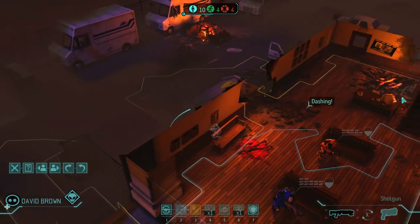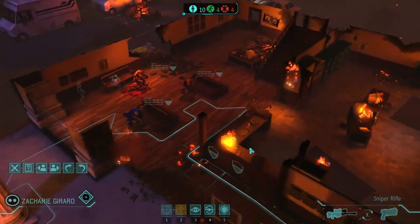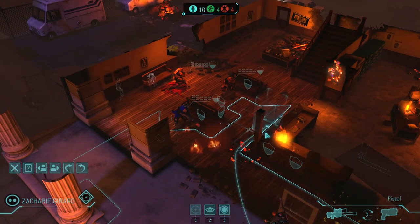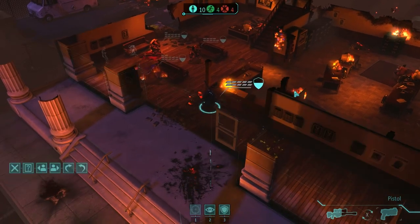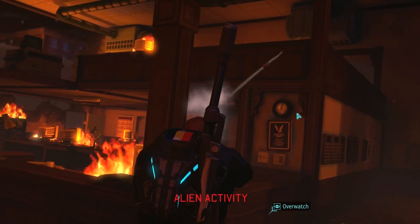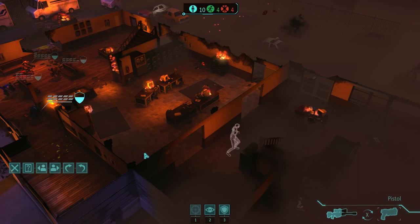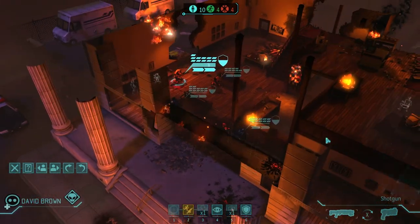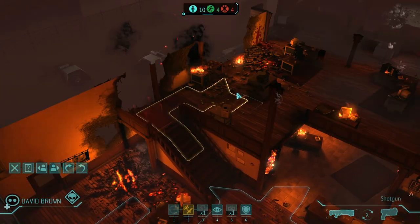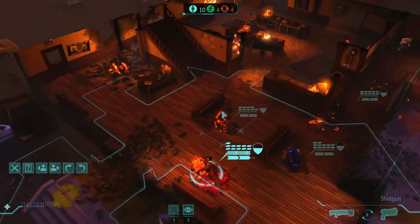Let's save some of these civilians now, but without rushing. I need to reload my shotgun. Only four civilians died — that's not too bad. He's upstairs or something. I can't actually see him right now. I guess I should run upstairs, but that doesn't look very safe. I do have run and gun, so I suppose I could use that and run here. I don't like this, but yeah, I can see something now.